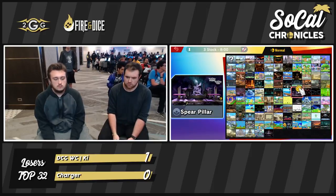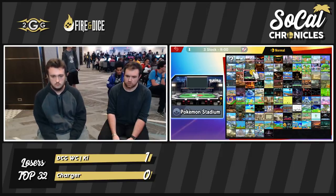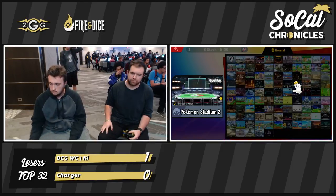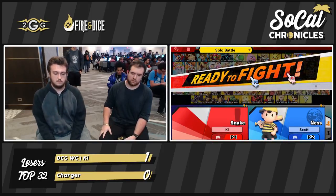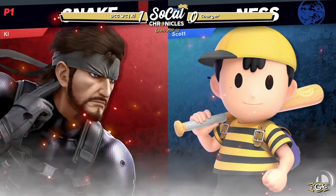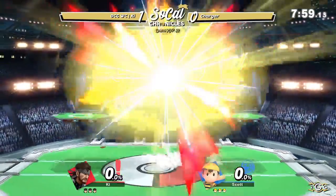A lot of Ness's game plan is trying to land on top of you or come in from above to avoid the grenades. Key is able to space out with that up tilt to get the kills, which is a big deal. But on the contrary, if Charger can get Snake off stage with a fair or get his early percent combos down, I think he'll be in a really good position.